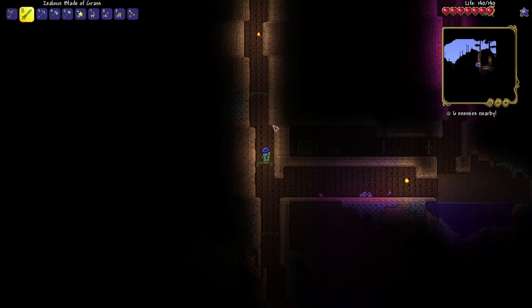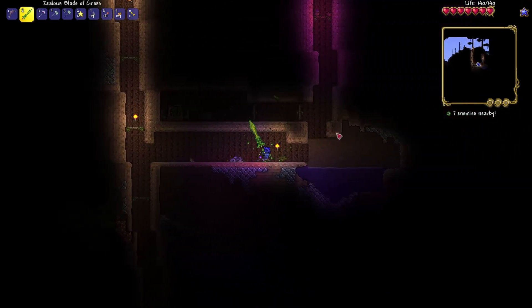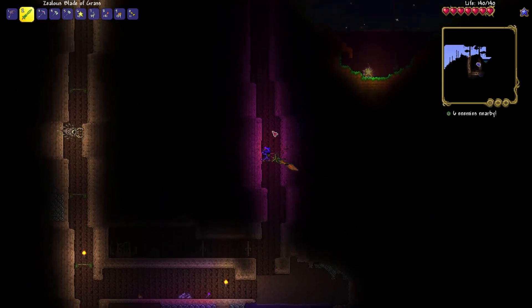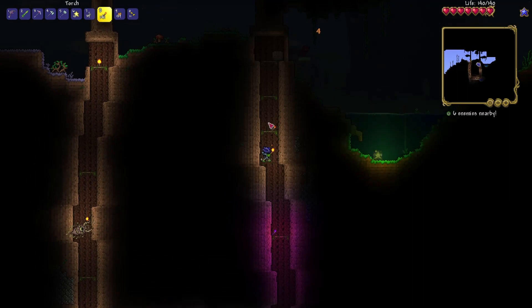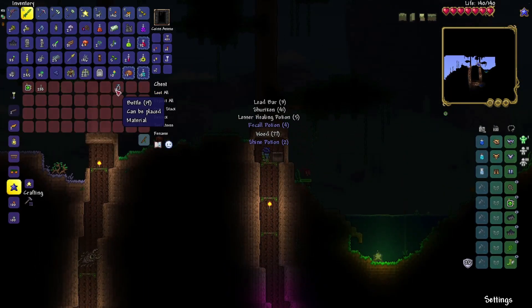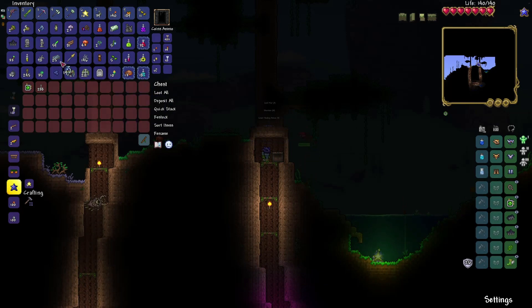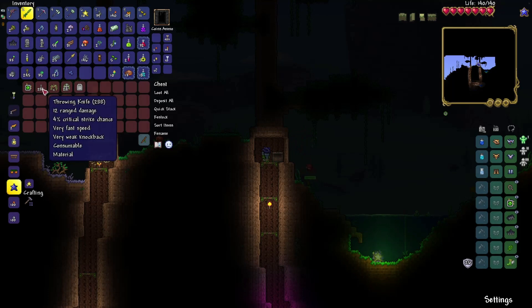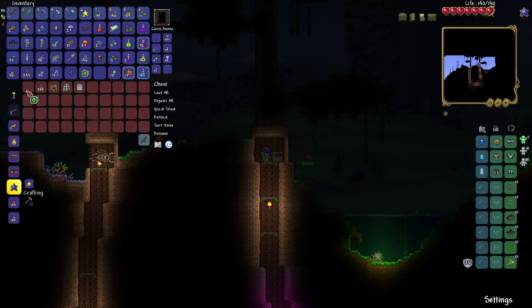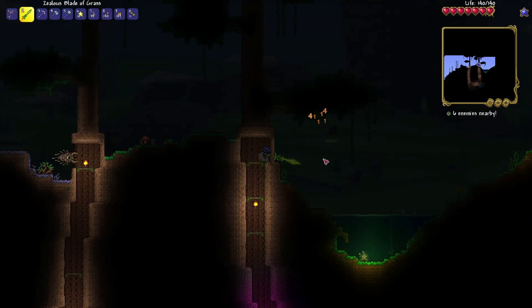It appears as though we've got a corrupt living wood tree, because corrupt torches are falling here, which is kind of interesting. We got another chest here, another radar — we got quite a few of those. We are definitely going to need to go back and clear out our inventory. Let's drop all these tombstones. Throwing knives, a hard radar — just a normal radar, very nice. More defense — always a plus.